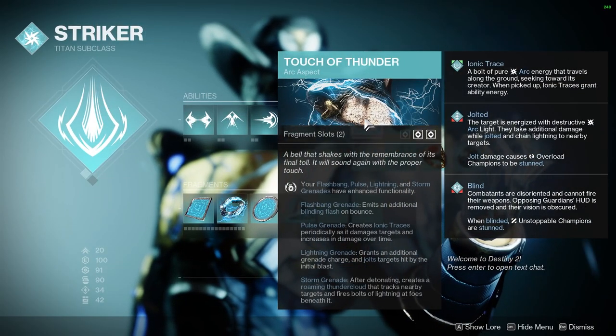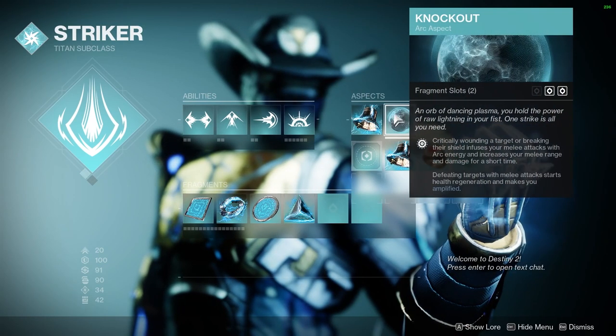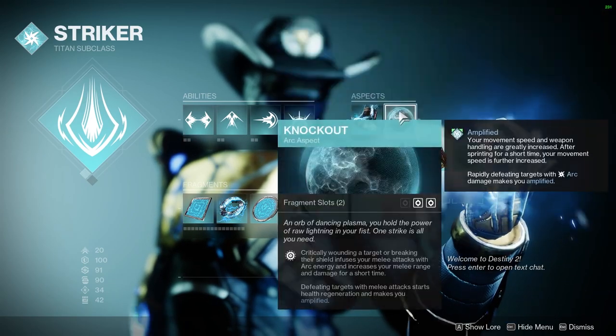Moving on to the aspects: Touch of Thunder makes my Storm Grenades track, but if you're using Pulse Grenades, it would make them create Ionic Traces. We're going to be using Knockout, which heals us when we get a melee kill.